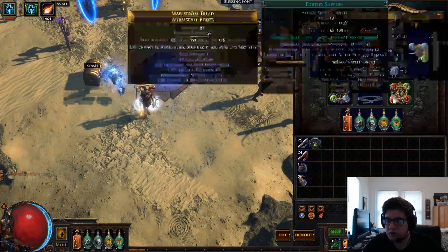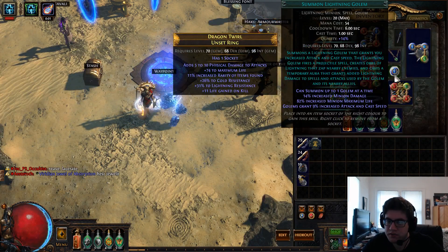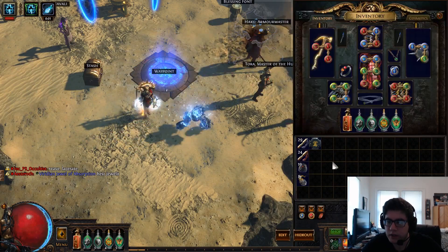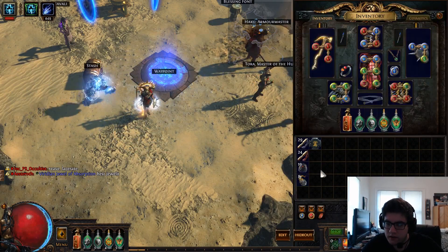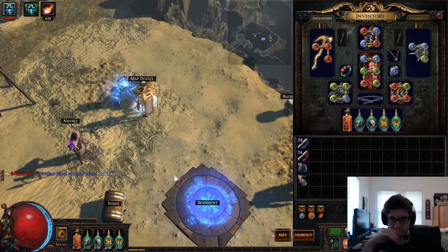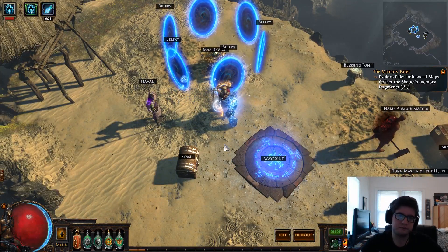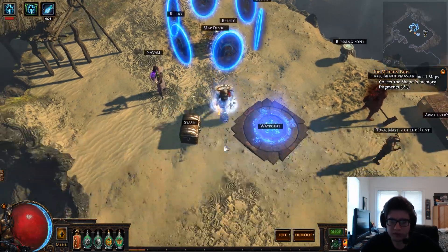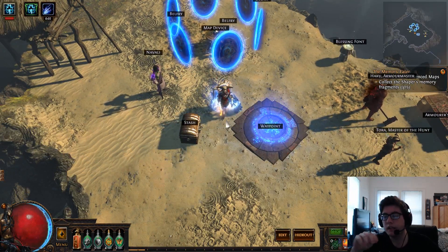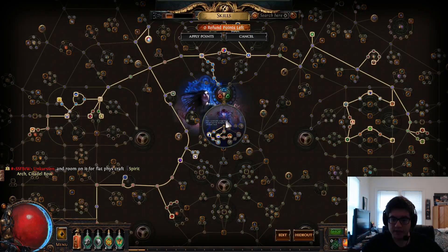If you don't want Decoy Totem, you can swap it and use Summon Lightning Golem if you can't get an unset ring — but unset rings are very cheap, just go for one with life and two resistances and you're done. So I'm going to start doing this Belfry map for you guys. You already saw the Belfry map with the Quad Aura build — pretty good clear speed — but this is a lot faster with Shield Charge. Boss damage will be a lot less with this build, but you'll still be able to kill bosses, and it's a lot more tanky.